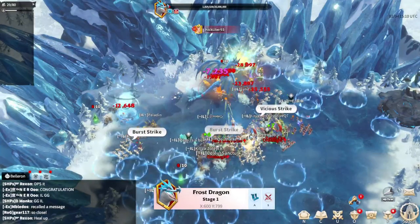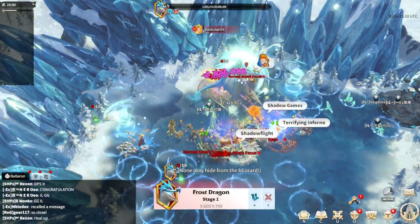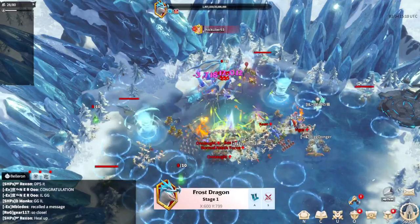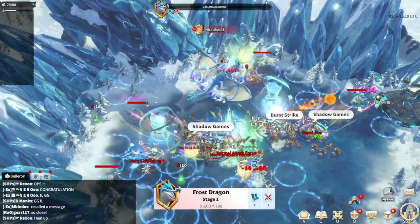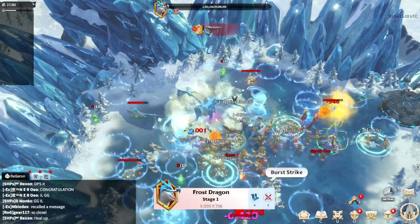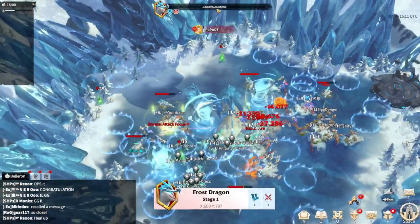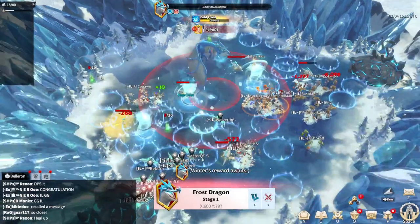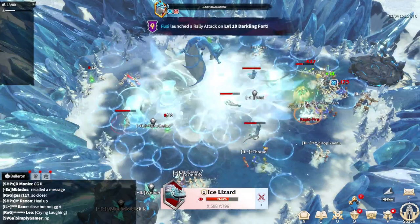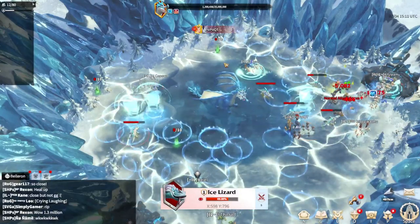29 people and 1.5 million HP almost. Come on guys, use your artifacts. 1.5, 1.4. They lost a lot of damage, actually. It's a bad timing for the lizards because it's hard for them to take it. Not much left on the HP of the dragon. Like 1 million HP is left. The most important thing to avoid here is blue circles. You need to kill the ice lizards as soon as possible, and avoid cyclones. 1 million HP is left.